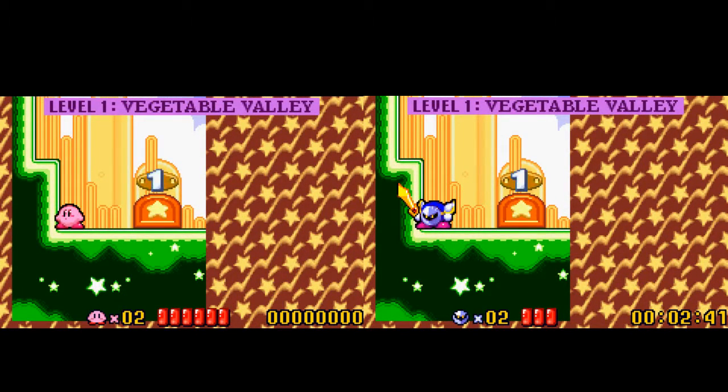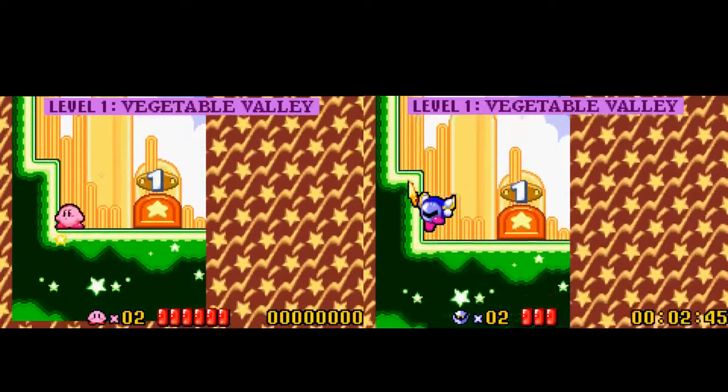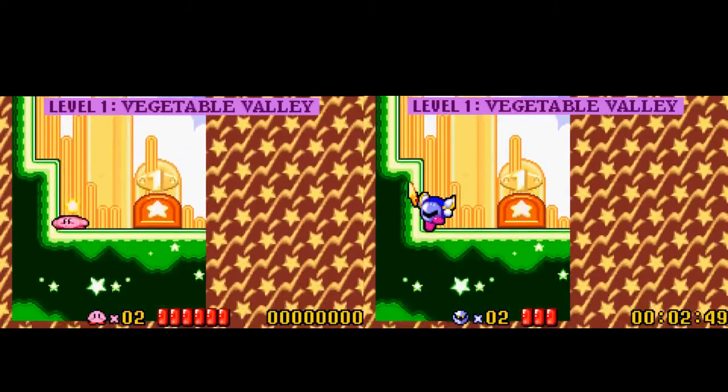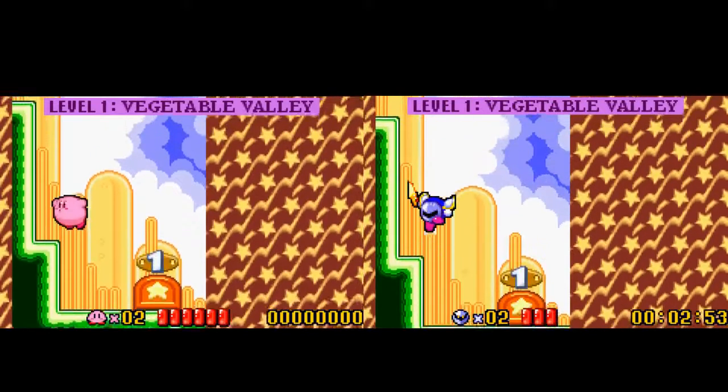But when you do a sword swing while rising, the game kind of brings you up with it. Doing that gives you a relatively full height jump in about the same time as Kirby, which you can use to get to different areas.